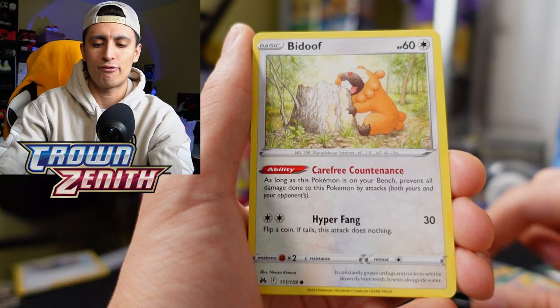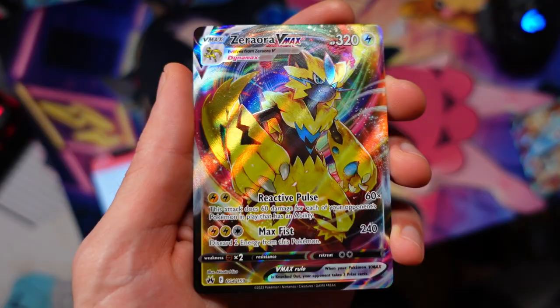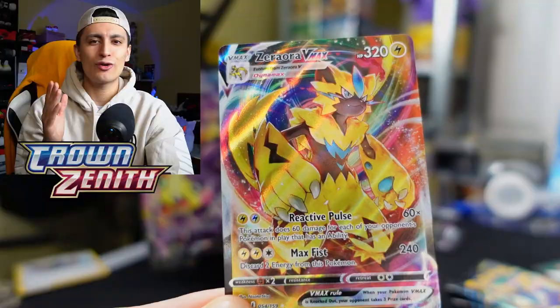We got Salandit, Purloin, Zamazenta — one of the best cards from Crown Zenith for competitive play — and a Zeraora VMAX, a very cool card. We're still on the hunt for the Crown Zenith Galarian Gallery Zeraora VMAX with Pachirisu sleeping on its head — that's a card I'm trying to hunt down for my girlfriend.